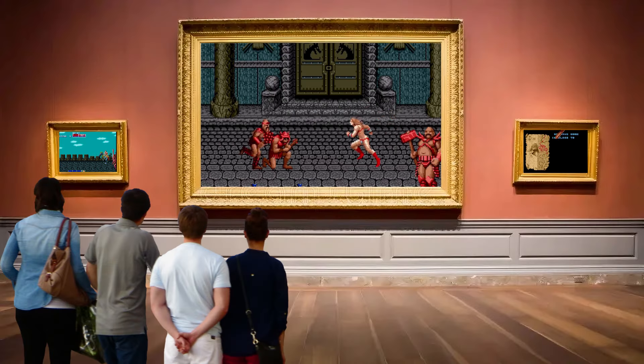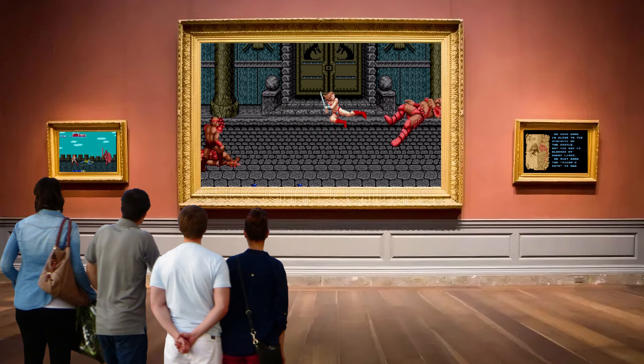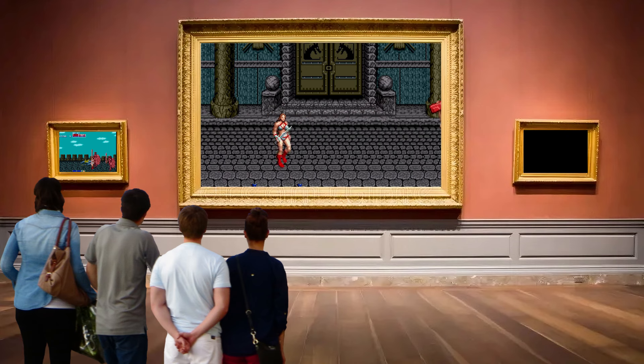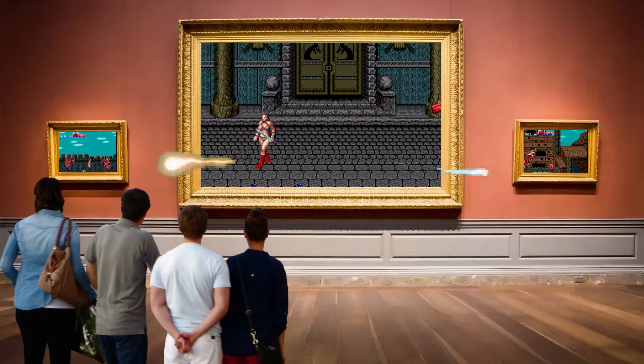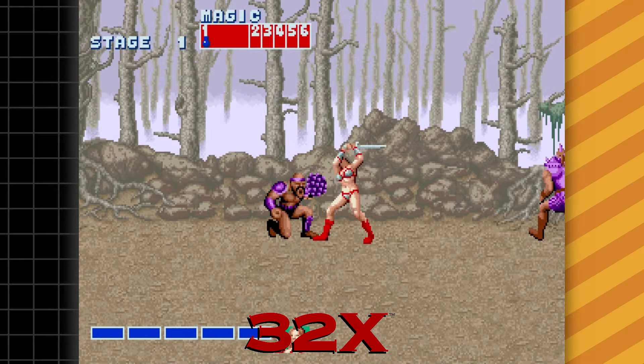Don't get me wrong, the Sega Genesis version of Golden Axe is a work of art — it kept much of the arcade magic intact. However, pixel artist extraordinaire Yadon Visser decided to sprinkle some pixelated magic and created a 32X ROM hack that brings it even closer to the arcade pixel bliss.